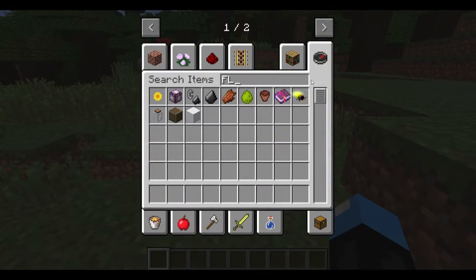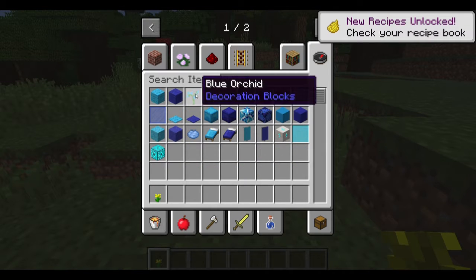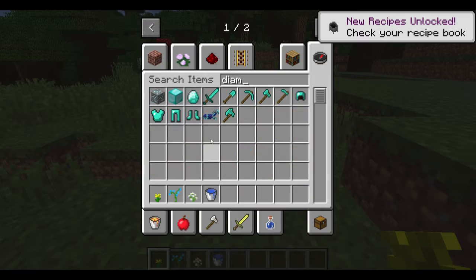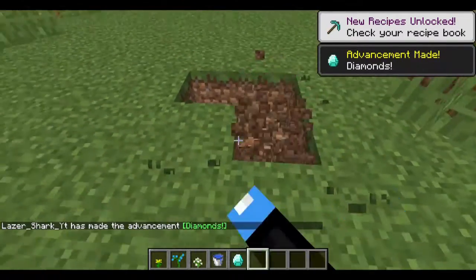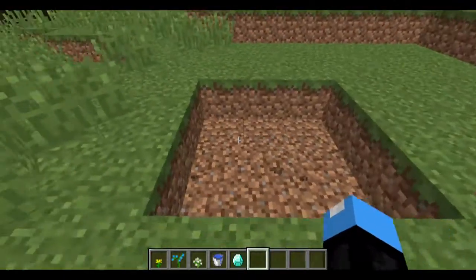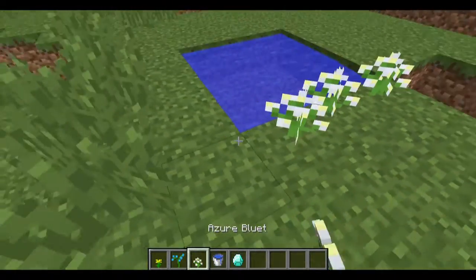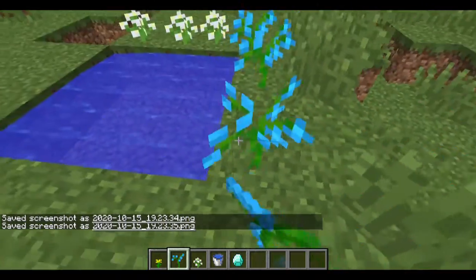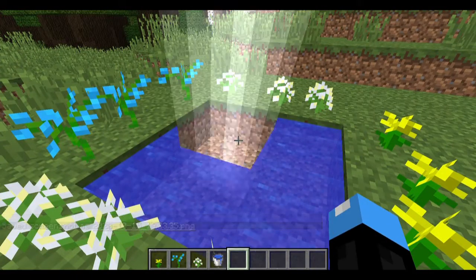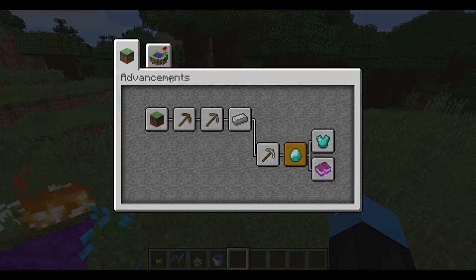Basically what you want to do is get yourself some flowers - just get a dandelion, get a blue one. Then you want to make a water bucket, bring yourself a diamond, and then make a three by three pool. Boom, and then you just put flowers all the way around it in no particular order, then throw a diamond in. That's it, that's how you get it. Advancement made: Twilight Forest!